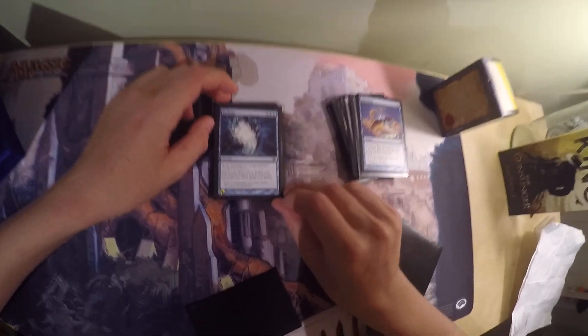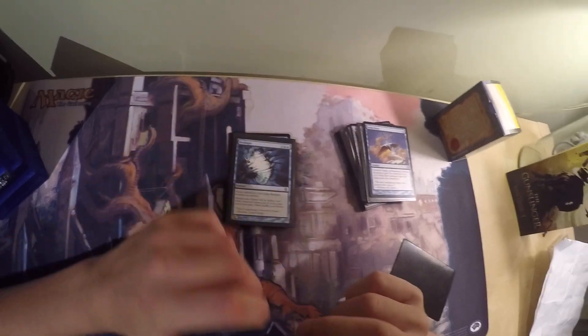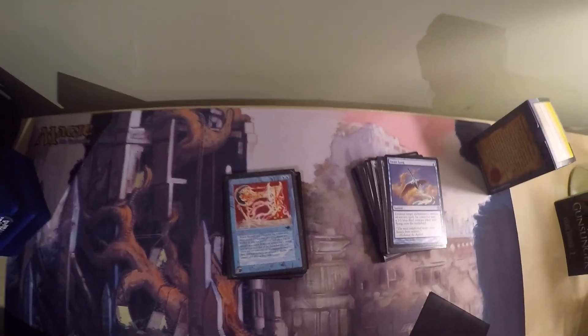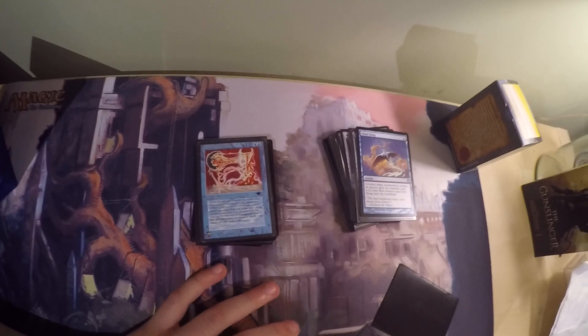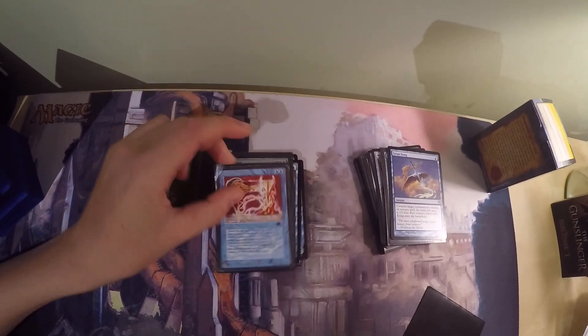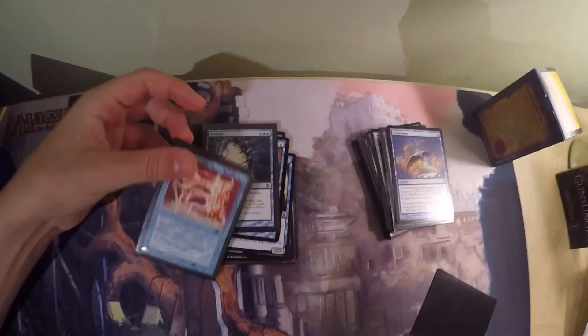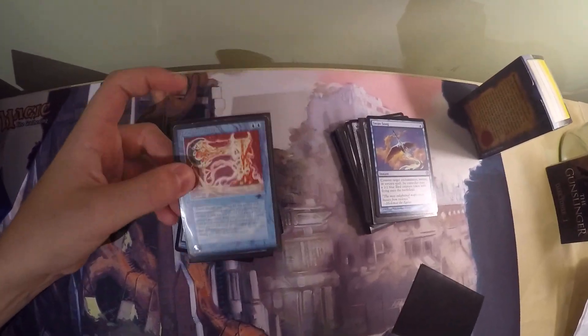Then I have two functionally almost identical cards. There's Reshape, which costs blue, blue, and X. As an additional cost to cast it, sacrifice an artifact. Search your library for an artifact card with converted mana cost X or less and put it into play. The downside is you have to pay the mana cost of the artifact you're finding. Transmute Artifact is the same thing but with two major differences: first, you don't have to pay the full converted mana cost — you pay the difference between the mana cost of the artifact you sacrificed and the one you're fetching. Second, sacrificing the artifact is part of the resolution, not the casting, so if someone counters Reshape you still lose the artifact, but with Transmute Artifact you don't sacrifice it until it resolves.